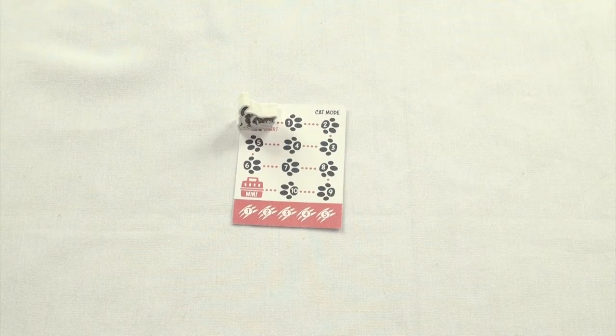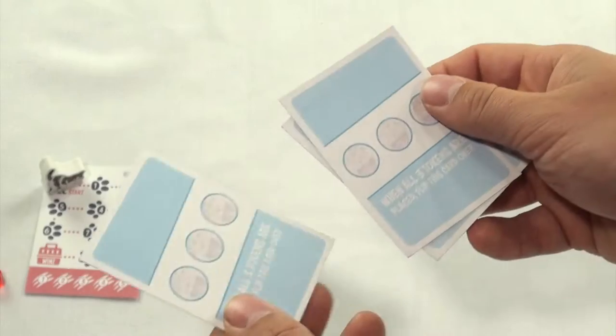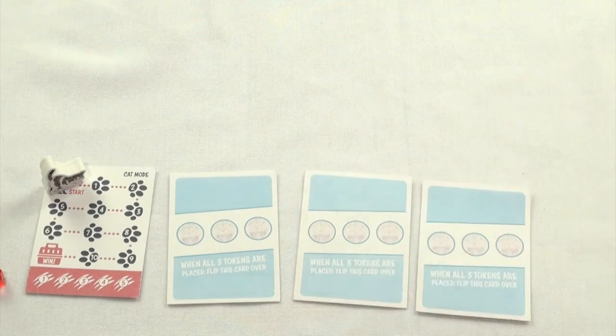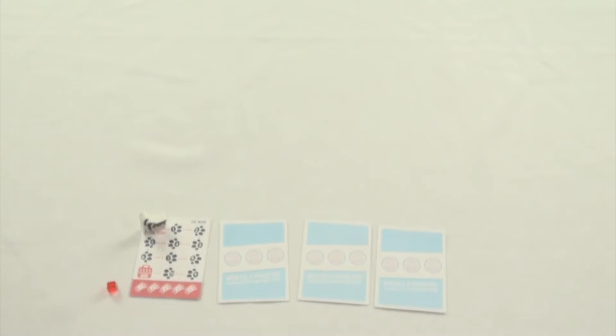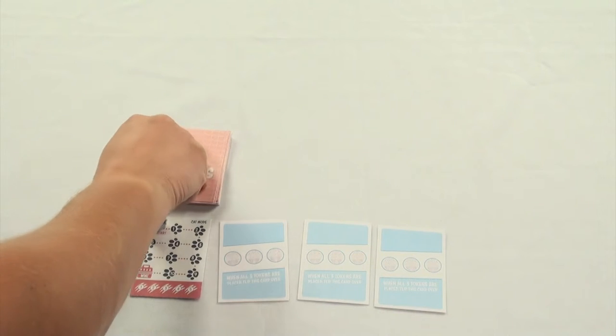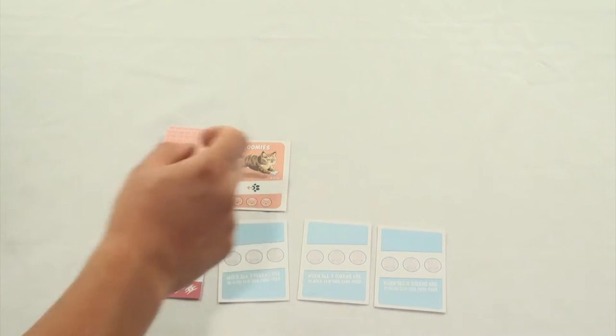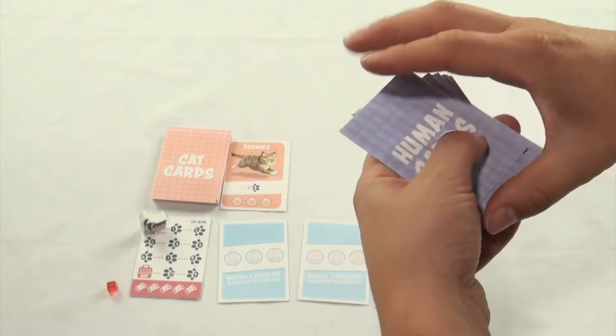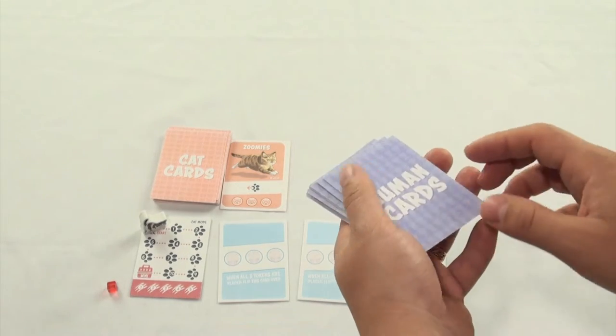Next, place the cat token on start and keep the red cube nearby. After this, shuffle the Hissy Fit cards and place them face down near the tracker. Next, shuffle the cat deck and place it next to the tracker as well. Once this is done, flip the top card of the cat deck and start a cat card row. If this card has any instant effects, deal with them now.